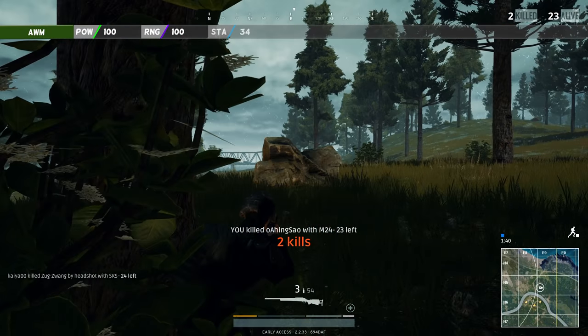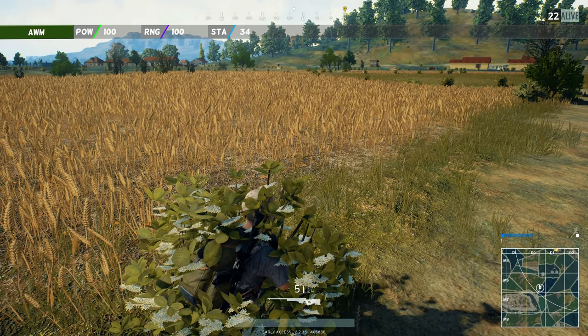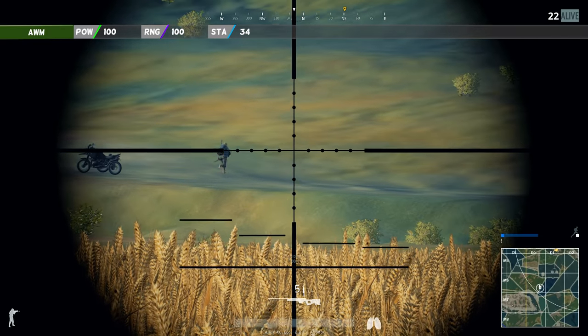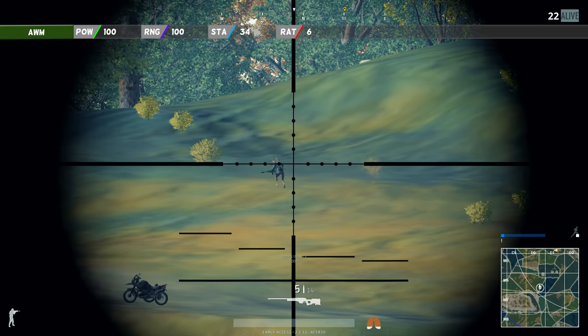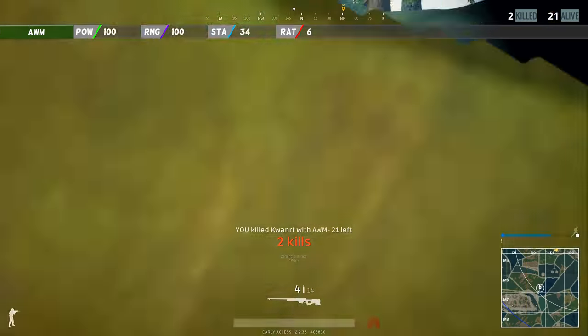The stability is 34, which is okay for a sniper rifle — exactly the same as the stability rating for the Kar98k — but the SKS does a whole lot better with 48. The AWM is a sniper rifle so don't expect any miracles for the rate of fire. It has a rating of 6, which is the same as the M24 but better than the Kar98k, which has a rating of only 5.